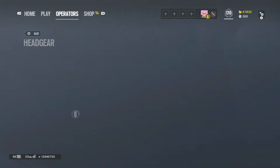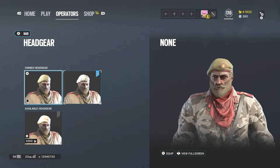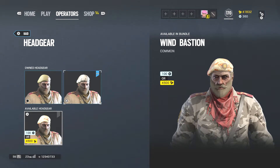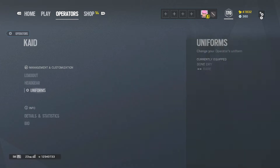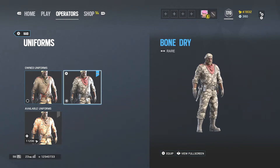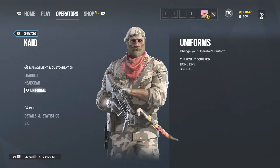His headgear: this is his first headgear you get when you just get the character, and then this is the bone-dry headgear you get with the season pass, and then you get this for $4,500 — Wind Bastion. His uniforms: this is his basic uniform that you get when you get the character, this is his season pass uniform, and then this is the one you can buy for $11,200 from the Wind Bastion DLC.